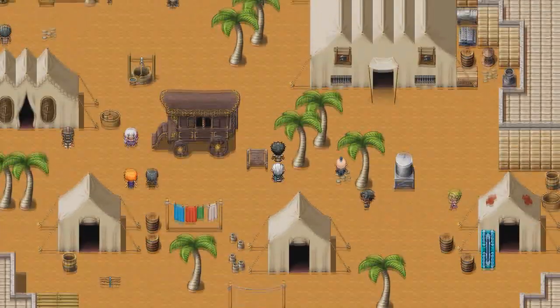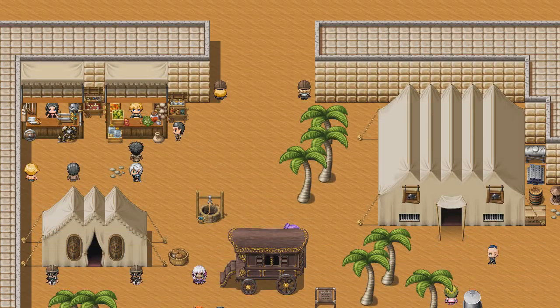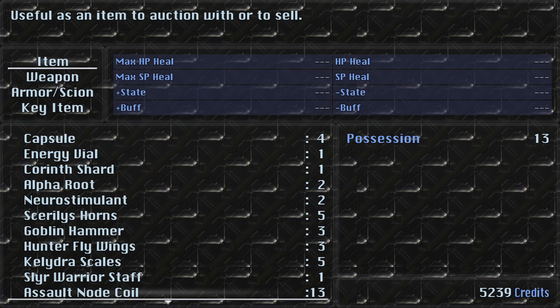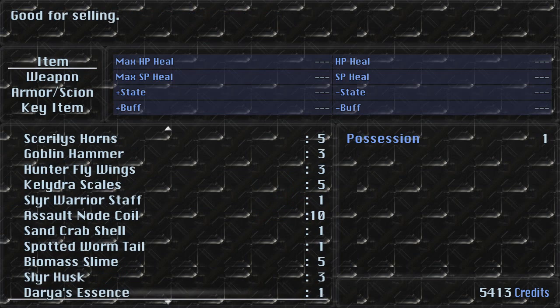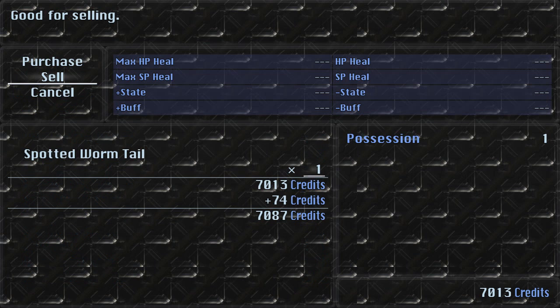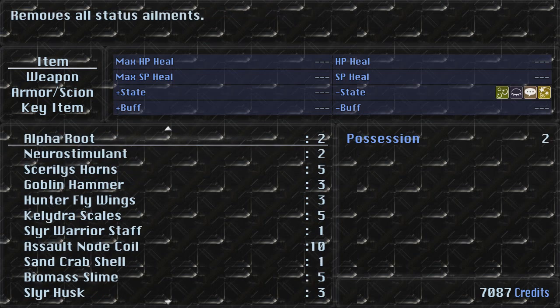Let me check my equipment. I suppose I should get a raised scion — oh wait, I'm in items, I'm a dumbass. What I should do first is sell the stuff we can't use at the auction. Apparently the node coils are 58 credits each — I'll sell three of them. Daria's essence, you don't need anymore. Anything that says good for selling, just get rid of it. Anything that says useful as an item to auction or sell, probably hold on to that.